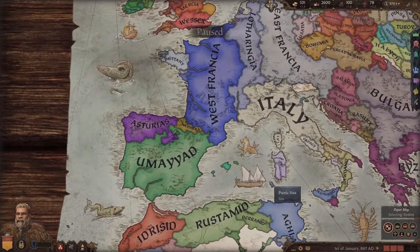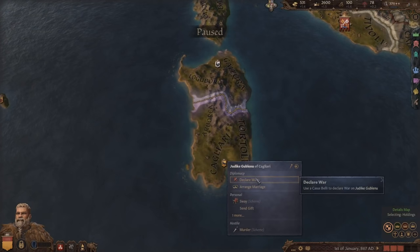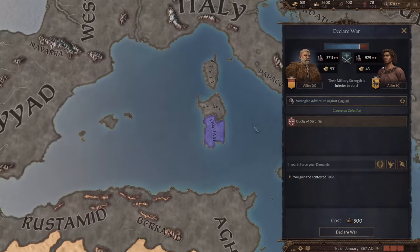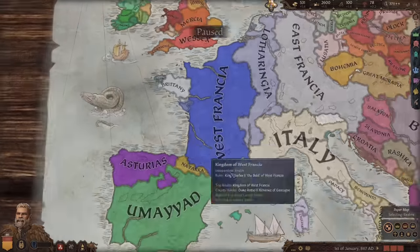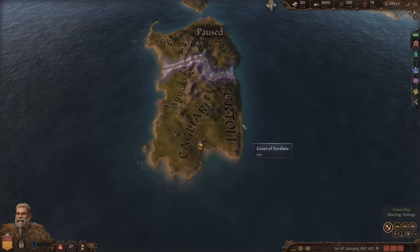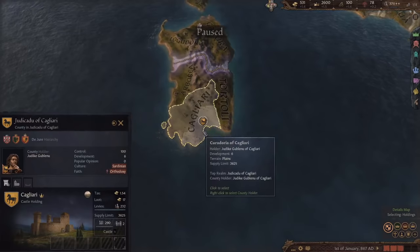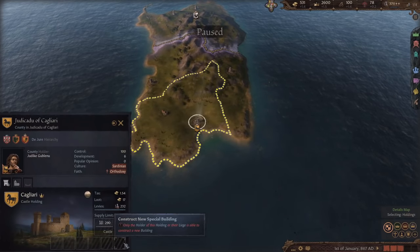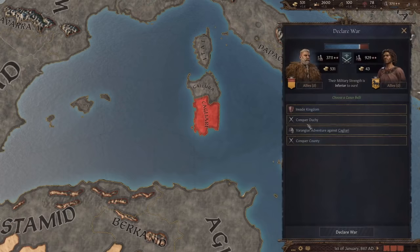I do plan on growing quite quickly. Because we are Norse and playing with the Northern Lords expansion pack, we can do a Varangian adventures type of war. To do this war you have to be a county or a duchy - you can't be a kingdom, so it's perfect for us. I want to invade Sicily because the county of Cagliari has a spot for a silver mine and that will generate us tons of gold, which will make our game a whole lot easier. It costs 500 prestige, which is pretty easy since this guy starts with a ton of prestige.